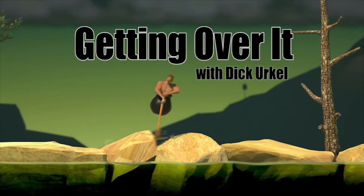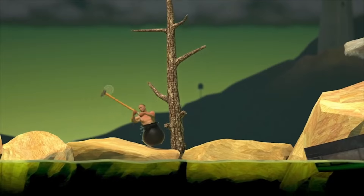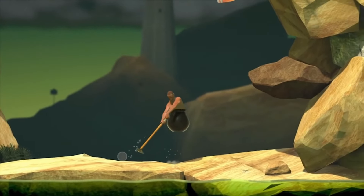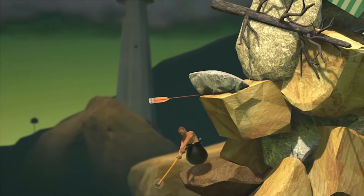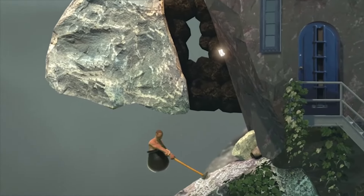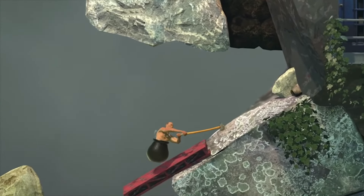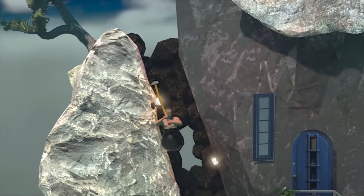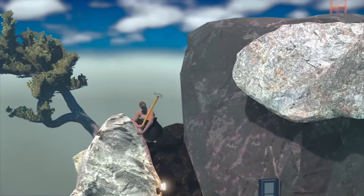Next, we have the game Getting Over It, which is a 2D platformer that puts you in the shoes of a man who is stuck in a cauldron and has to climb a mountain using a sledgehammer. The game is all about physics-based climbing and it's incredibly challenging. The controls are simple — you move the sledgehammer around to climb the mountain. However, the physics are what makes the game so difficult. It's easy to get stuck in a crevice or slide down the mountain and you have to use a lot of patience and skill to make progress.